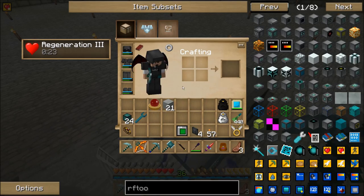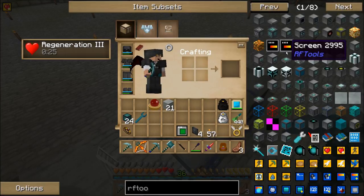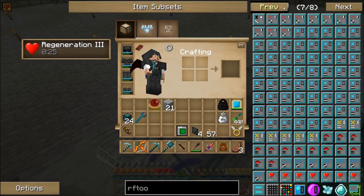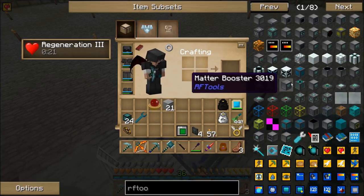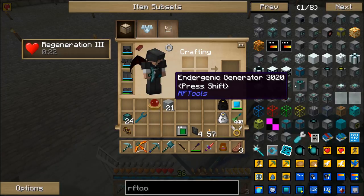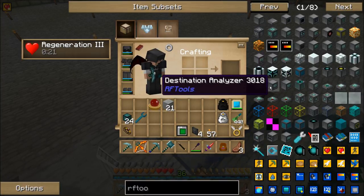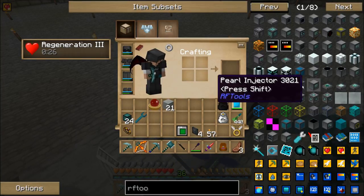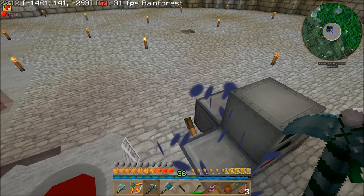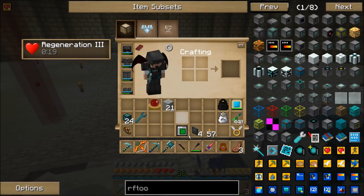I think this might be the only RF Tools stuff I use. I might use the dimensional stuff as well a little bit — there's no Mystcraft or anything in the pack. The other thing I was thinking about potentially using was an Endergenic generator, which uses ender pearls to generate power in a kind of convoluted way, but it's really cool. There's a pearl injector, an energetic generator, and an Ender monitor — these three devices can be used to make a generator using ender pearls. I think I would probably put it in the magical classification.